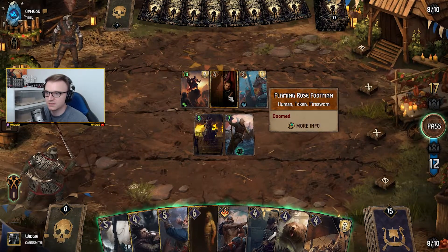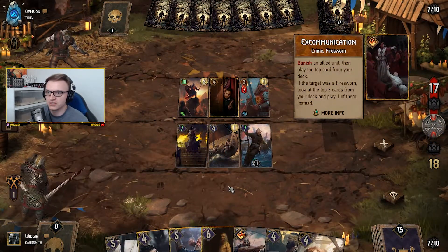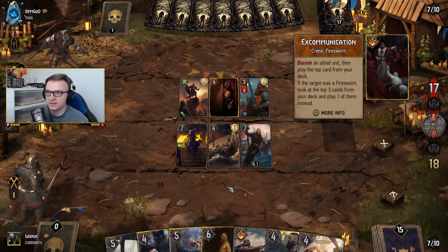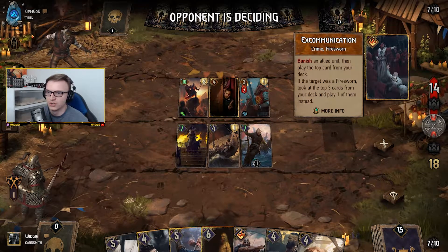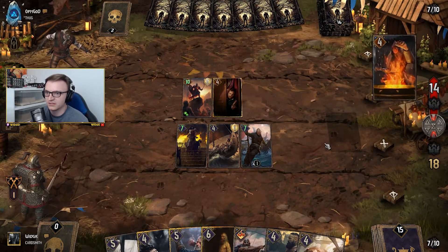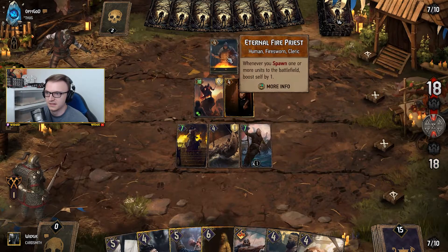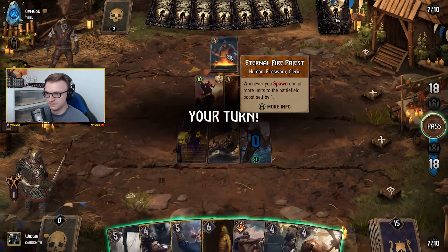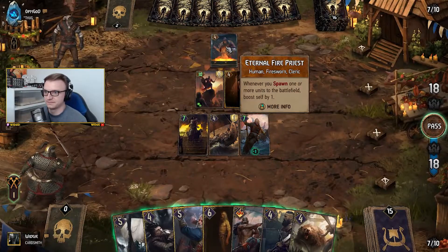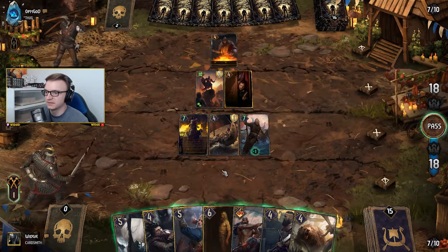He's put that down, giving him a charge. Banish and then play the top card from your deck — you'll get the top three cards from your deck. He's using some sort of Fire Sworn deck. 'Blessed light so fine, you shall forever shine.' Whenever you spawn one or more units to the battlefield, boost yourself by one. Interesting.